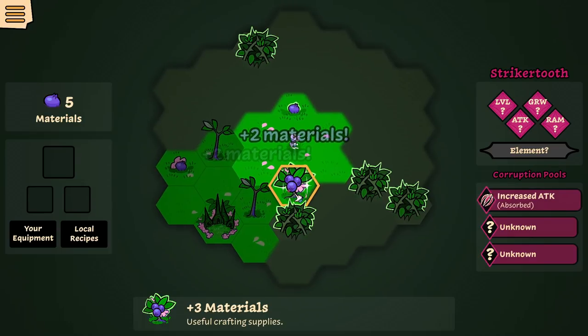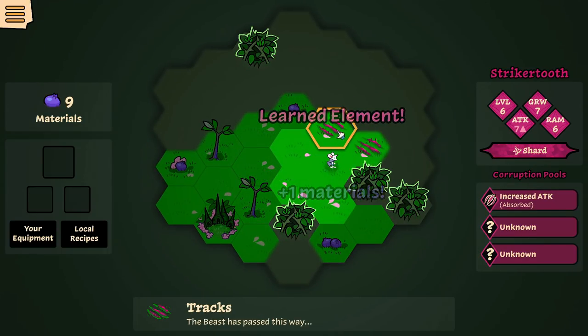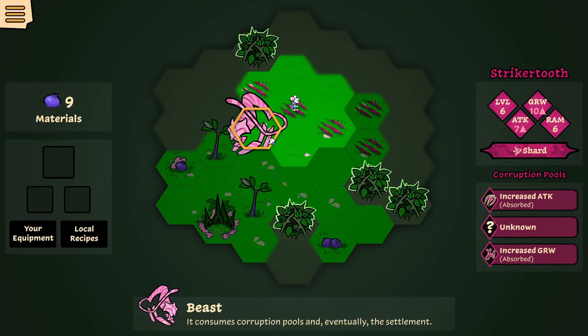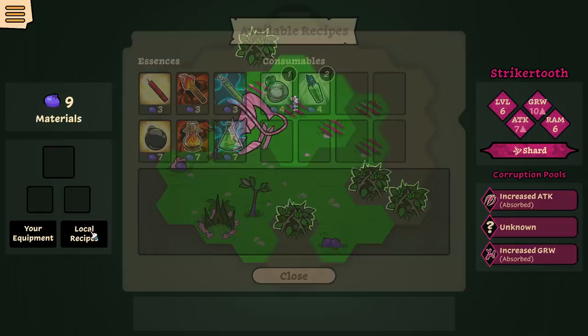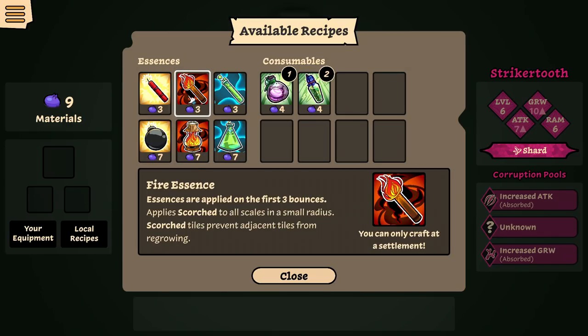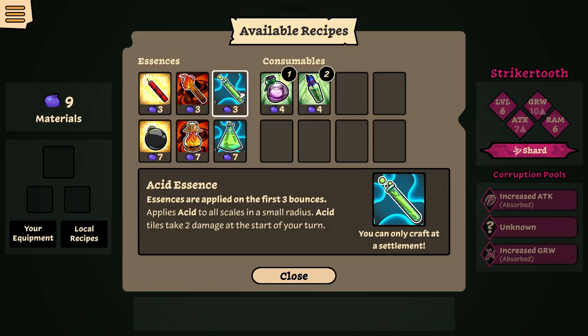He was right here — he's going this way. I've never seen this guy before so I'm terrified. What recipes we got? I got 9 I can spend — this is such an interesting method for things. Scorch all scales in a small radius, prevents adjacent tiles from regrowing — that's crazy easy. But you can only craft at a settlement. These are all insane.